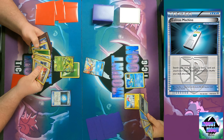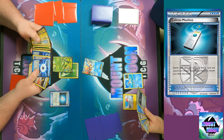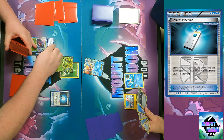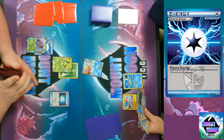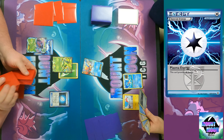I attach energy to the Virizion and then play Colress Machine, which lets you search your deck for a Plasma Energy card and attach it to one of your Team Plasma Pokémon. You can tell it's a Team Plasma Pokémon because it says 'Team Plasma' on the card — it's got the blue border and the badge at the bottom. So I'm going to attach that to the Genesect.